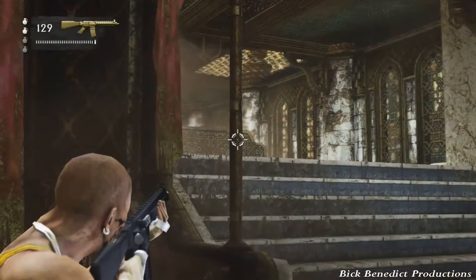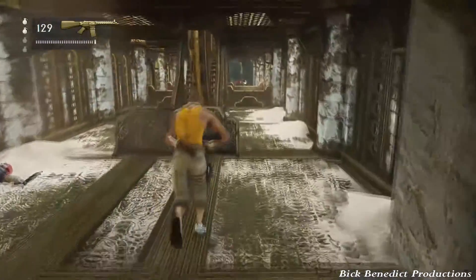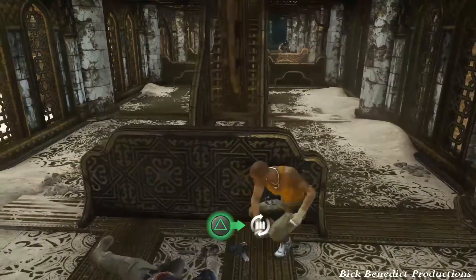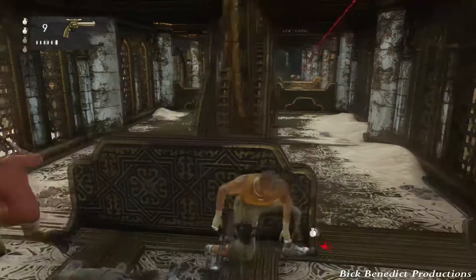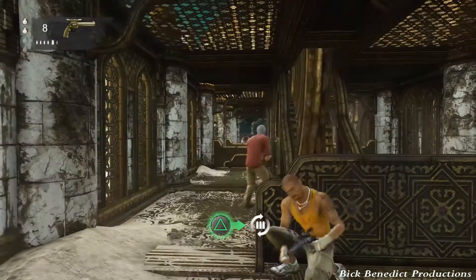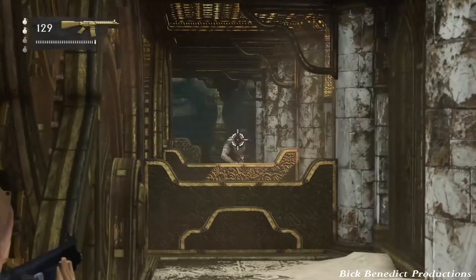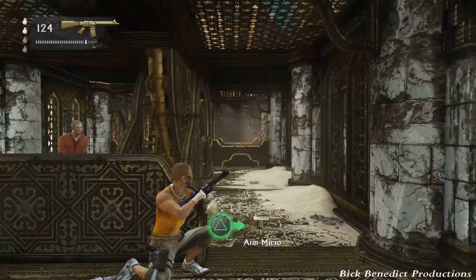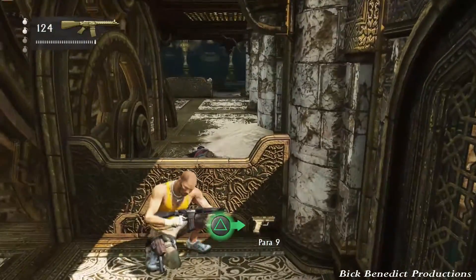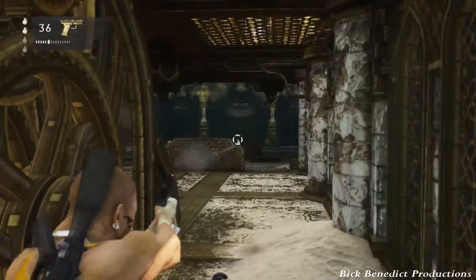Now we're going to be going down through this gear room. The fight coming up after this is rather difficult and the checkpoint location is a little uncertain to me right now. Make sure you have guns with long-range potential. The two available in that category are the Tau Sniper and the G-MAL. I don't really care for the G-MAL anymore, so I like the M9. The Tau Sniper has a scope, and that's what I'm going to be using.